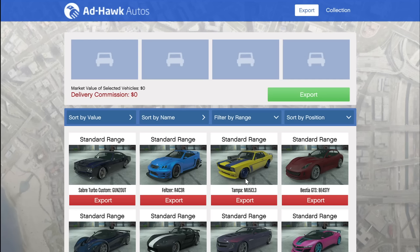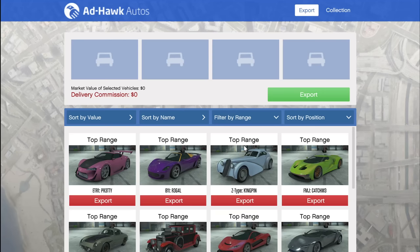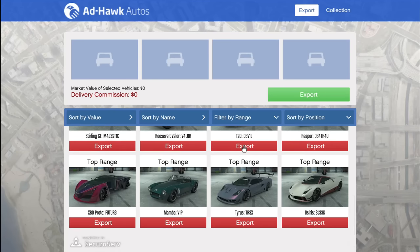Once you have exactly 80% of your vehicle cargo stored, make sure you do not source any more. If you do and you have any duplicates, sell those duplicates. Because once you have 80% of your warehouse filled with no duplicates — like you can see here — all you need to do is go to top range and sell a top range vehicle. Then you're going to get that top range vehicle back once again when you source. Let's just do a fun vehicle to sell really quick to showcase that.